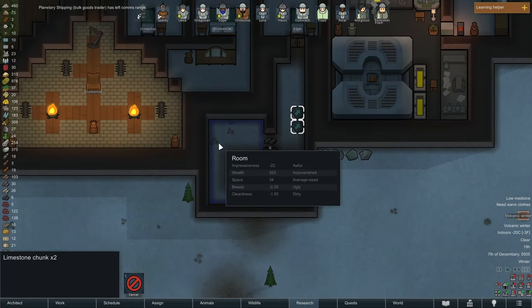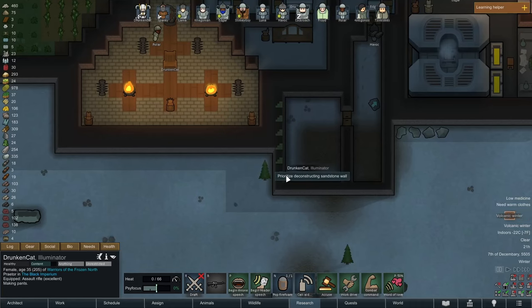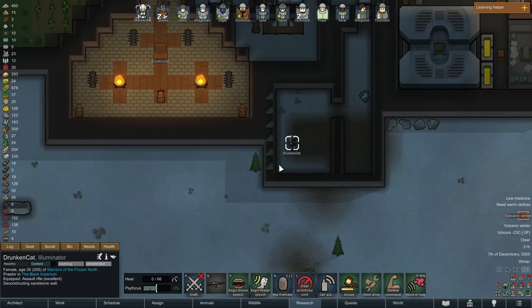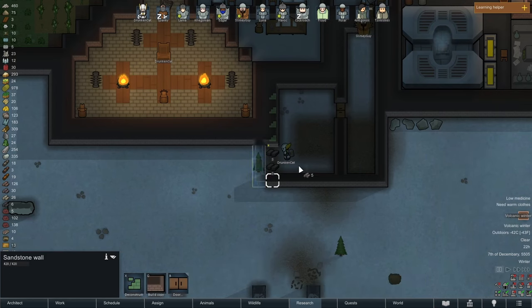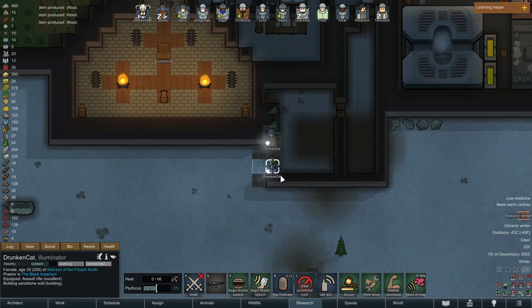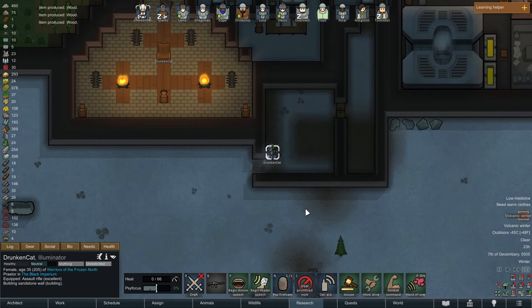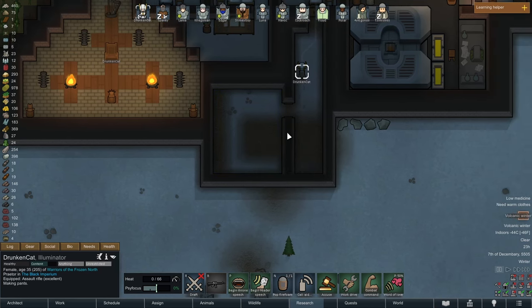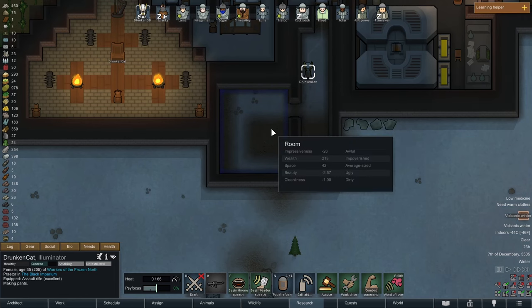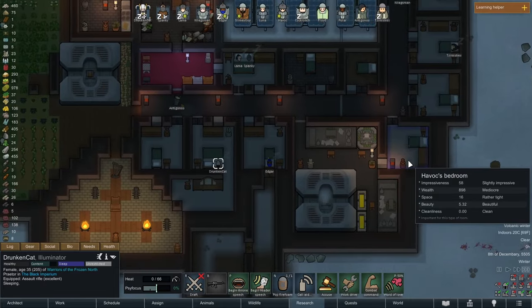There's an average size space here with currently no bonus or penalty. A reasonable approach would be to deconstruct this wall and expand it out by one. Drunken Cat is a good constructor so you have a job! Once that's done we'll do the next section and deconstruct. It's still average size at 42 tiles. I might expand it one more tile down but I think that's a pretty nice sized bedroom for now.